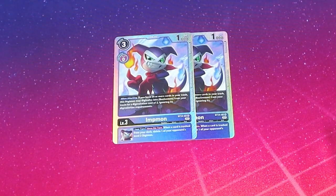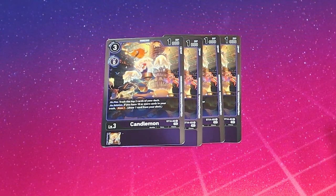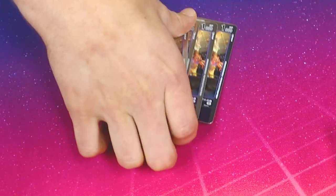Its Inherited ability: when a card is trashed from your deck, you can delete one of your opponent's level 3 Digimon. That's really good. We have Candlemon — on play, trash the top 2 cards of your deck, and then on deletion, if you have 10 or more cards in your trash, draw a card. That's not bad.